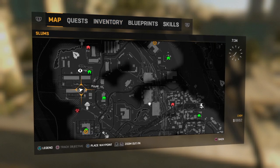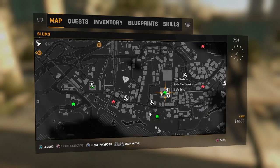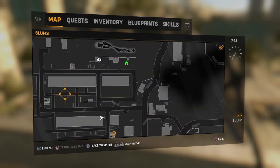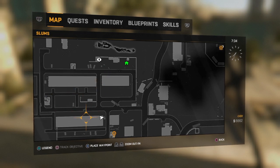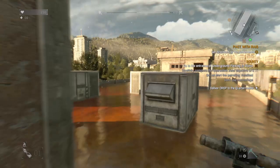So on the map where I am, here's the map for reference, here's the tower right here. All you do is just go to the top left corner of the map, and you'll see these three big buildings. What you want to do is just go to the bottom one, and up top are going to be two of these buildings you can open.